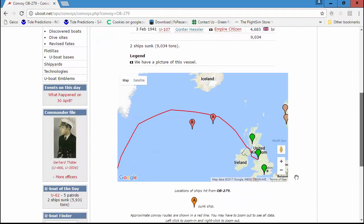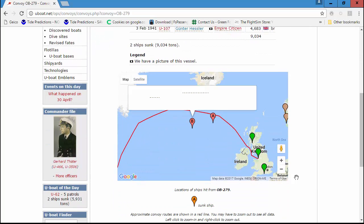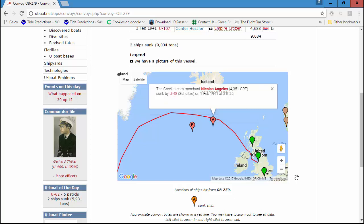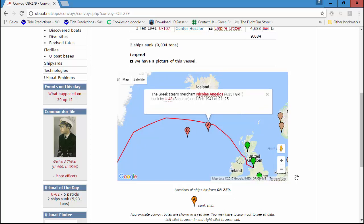Here are the ships that were sunk and where they were sunk on his patrol — there's a British steam merchant, the Empire Citizen, and there's the Nicholas Angeles. This is actually kind of personal for me, because my great-uncle was torpedoed four times and lived.